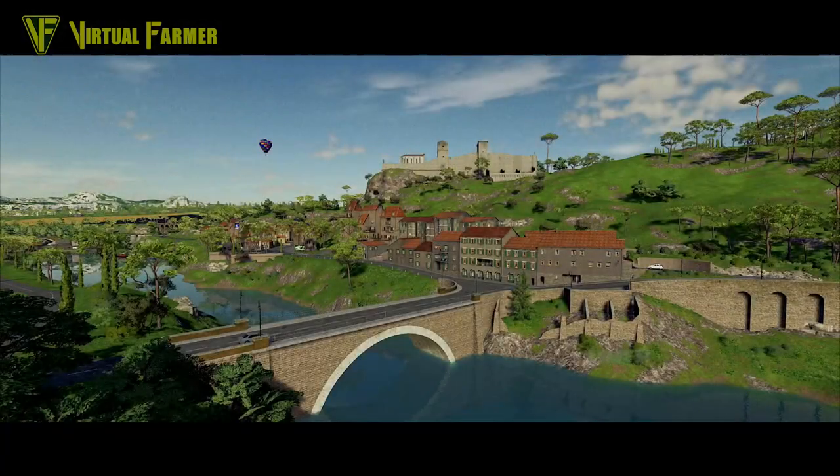The trailer opens with our first look at the brand new European map for Farming Simulator 22. This is Haut-Beyleron - I think it's based in a fictional region of France. You can immediately see from this first image massive variation in the trees, a huge amount of detail. We've got a hot air balloon flying about as well, and I'm loving the variety of the topography of the map - just so much detail.